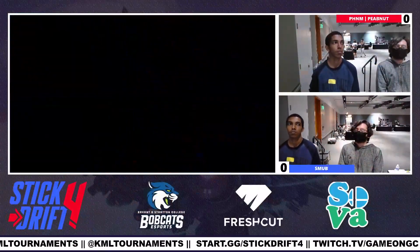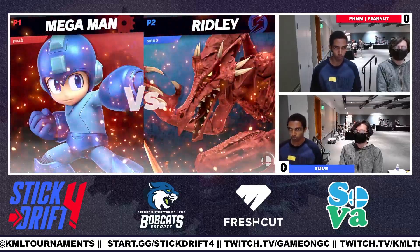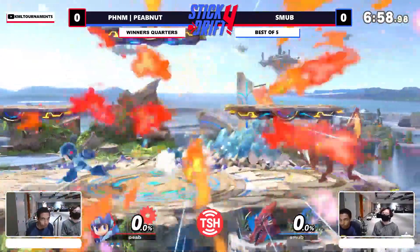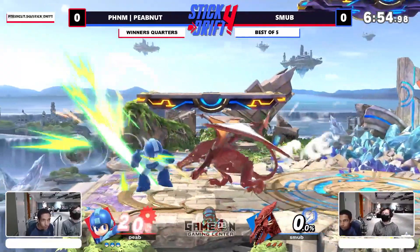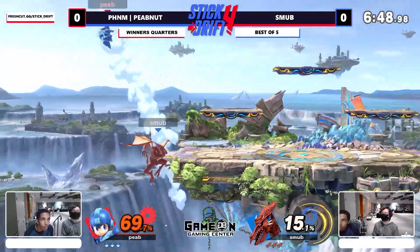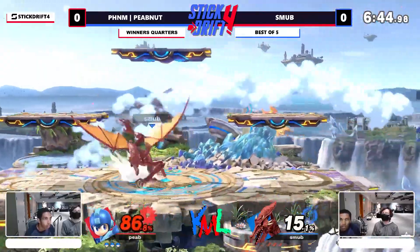It might be exactly where you thrive. We saw Blitz with some super creative mix-ups, but between forward air, back air, and fireballs, Smub has really good tools to contest Peep off stage. Already off to a great start looking for the double fair, but that's kind of transparent — Peep's not just going to be able to use all of the great vertical movement options to get around that.